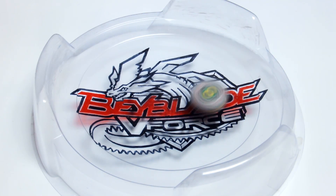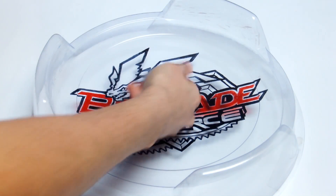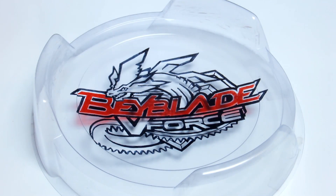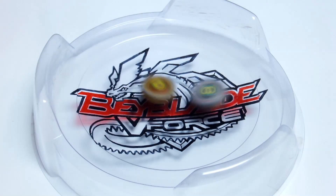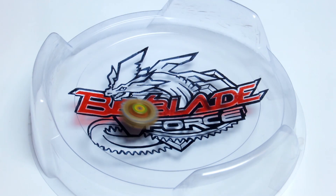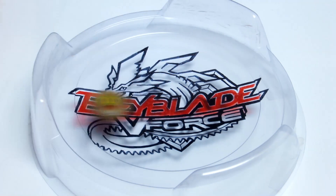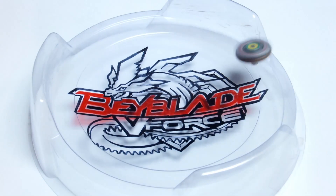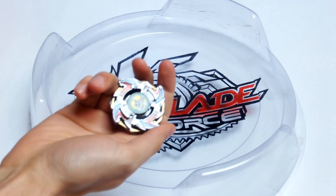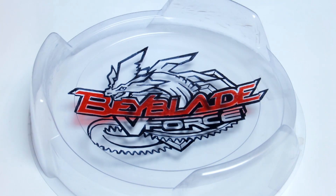Another big stadium out for Dragoon V, making the score 3-0. Round five — and there Uriel 1 scores, so it's three to one. Round six — another stadium out for Dragoon V, it's four to one. This could be the final round.